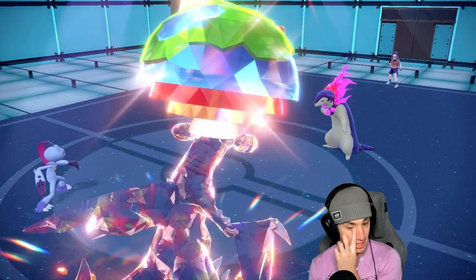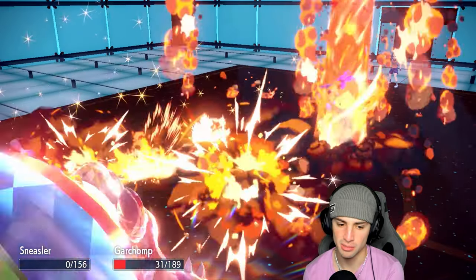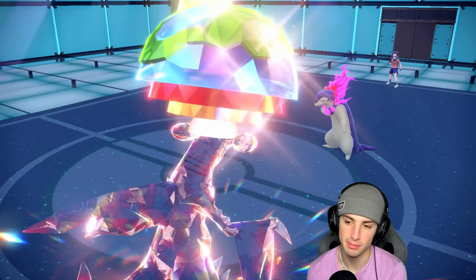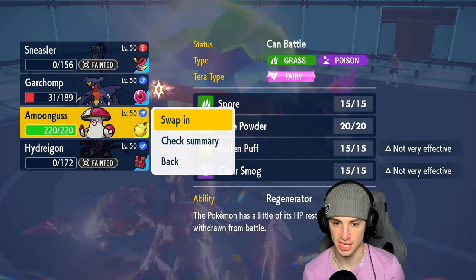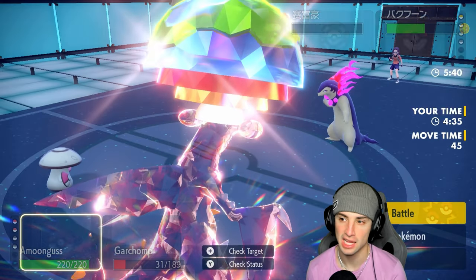Paralysis is definitely coming up clutch. We should win this game. Eruption's going to fire but they're paralyzed. I wish this was like Sword and Shield when you could see your opponent's team after the match — that was such a cool feature. You could see how you lost, see all the stats. They took it away and it was a great feature.